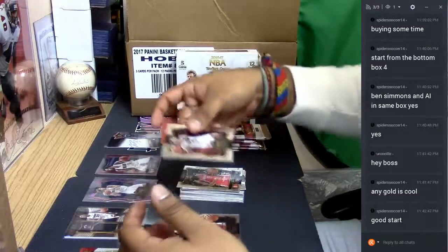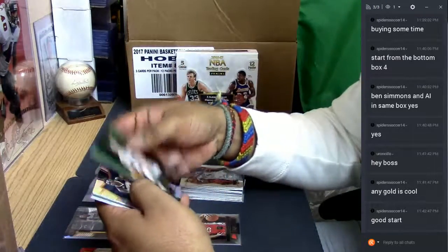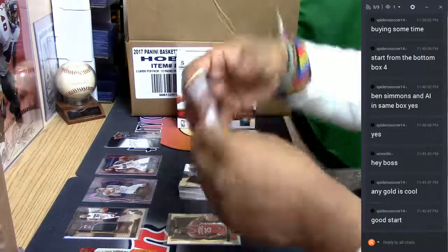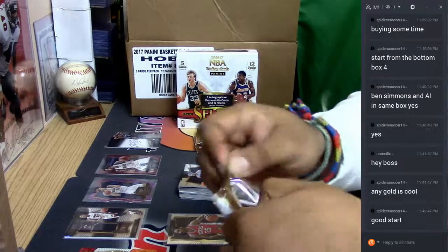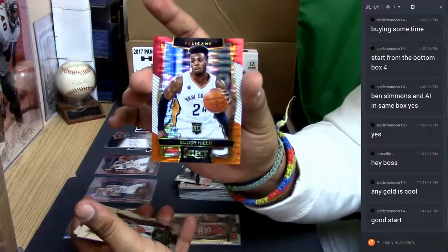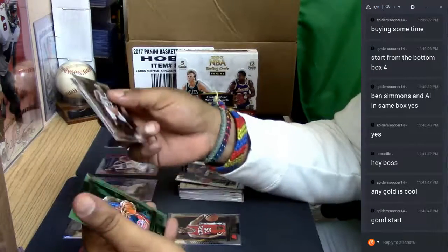Bobby Portis for the Bulls and a Gary Harris Nuggets base. Paul Gasol, a Miles Turner Pacers refractor hit. Carmelo Anthony, J.R. Smith, Dwight Howard base cards. Got a few packs — see if we can get another couple of autos that are absolutely nasty. Dion Waiters, a Buddy Hield for the Pelicans — I believe there's a name for this, like a tricolor prism or something. Buddy Hield, Reggie Bullock — base.